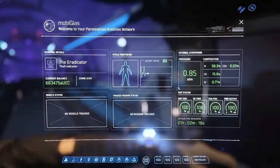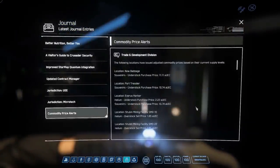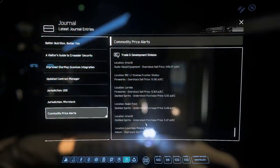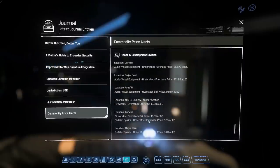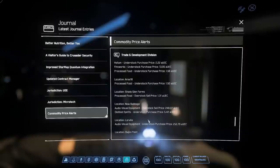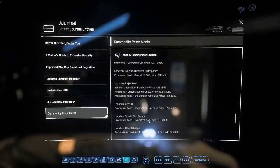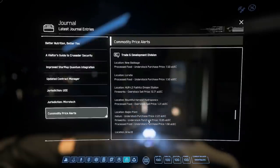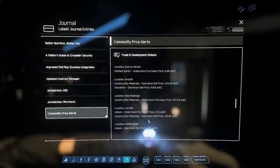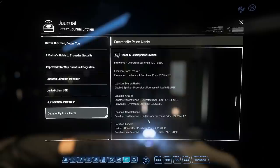Hello everyone and welcome to the channel, it's the Eradicator. In this video we will be talking about one of the new features of Star Citizen Alpha 3.13.1 — these are the trade alerts. This is an attempt by CIG to try to fix trade, which has been broken for quite a few patches. People have been complaining that trading is just not as profitable as before.